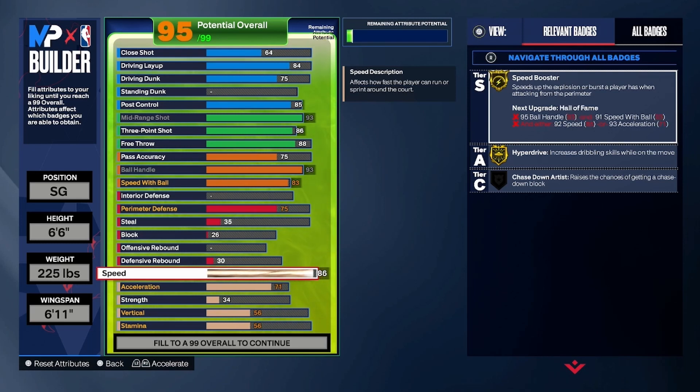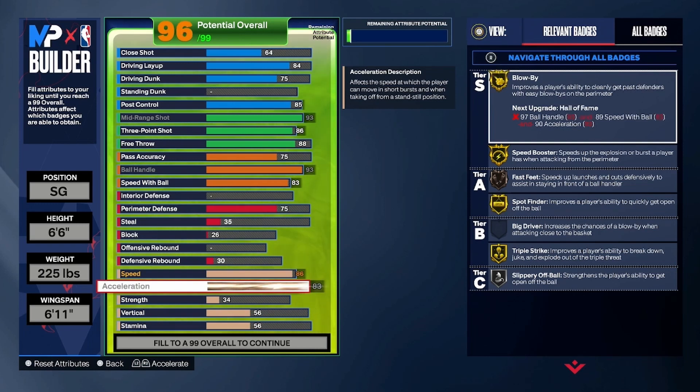Speed is an 86, so it's a quick build — you get Gold Speed Booster and Gold Hyperdrive. For acceleration, take this up to an 83, which gets you Gold Blow By, Gold Spot Finder, and Gold Triple Strike. You're gonna be able to do a lot of nice moves out of triple threat, catch a defender off guard, and just be really quick on your toes.